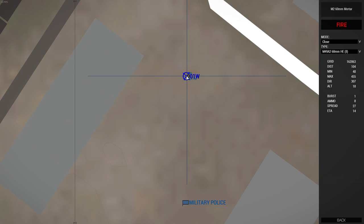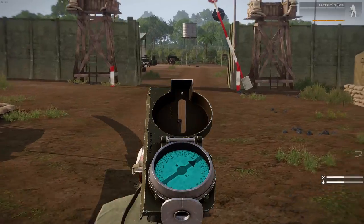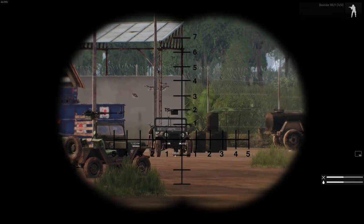Fire mission call: zero one Whiskey, fire for effect, one round HE, fire — incoming, 10 seconds. Now we just stay here and wait for the effect.